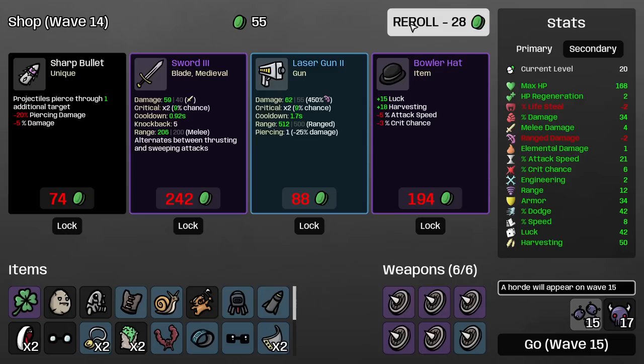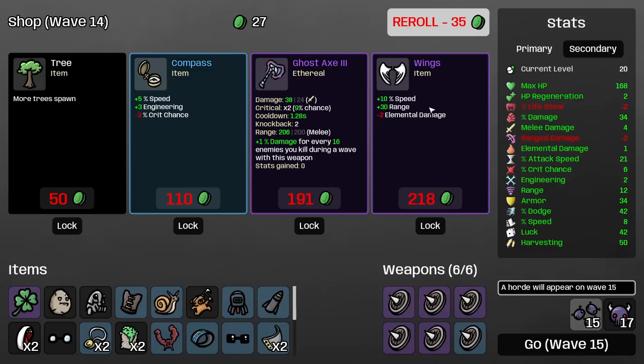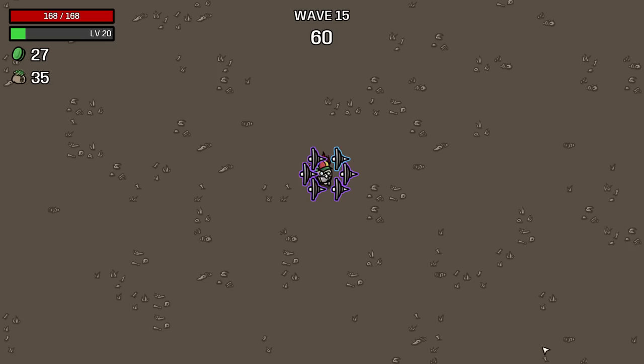Black and dodge, but lose lifesteal — perfect. More perfect. Could not have been more perfect. Black and harvesting — not really. Projectiles — not really. Roll them. Range and speed and more trees — yes, and yes. I don't care about this. Yeah, we're good. Let's go.